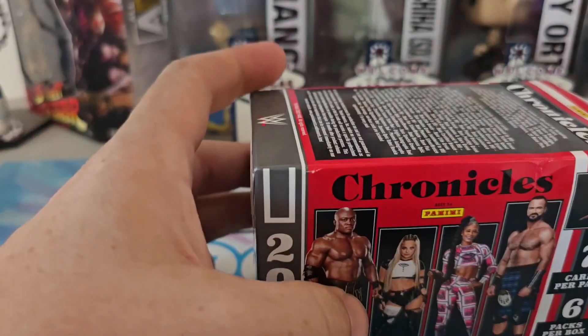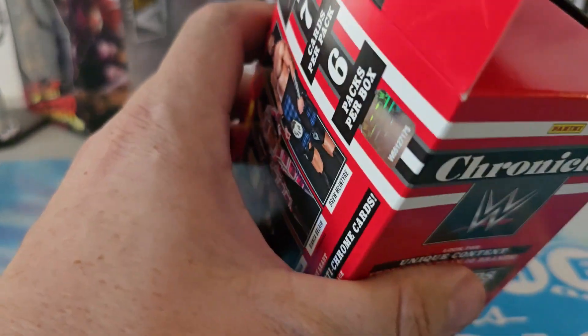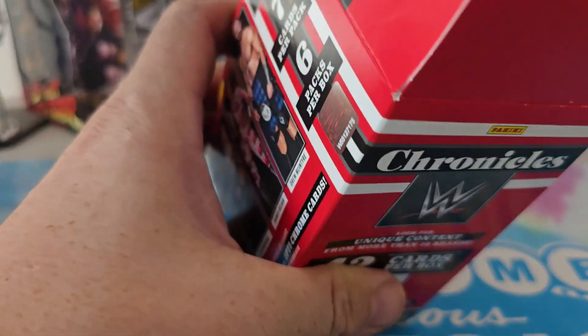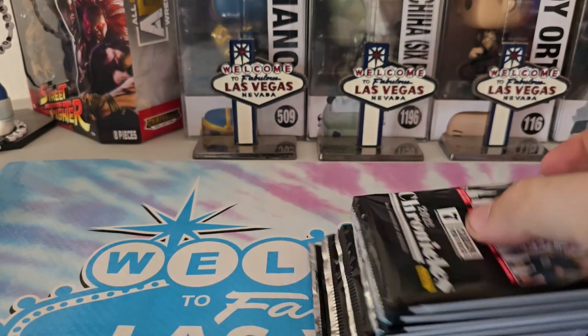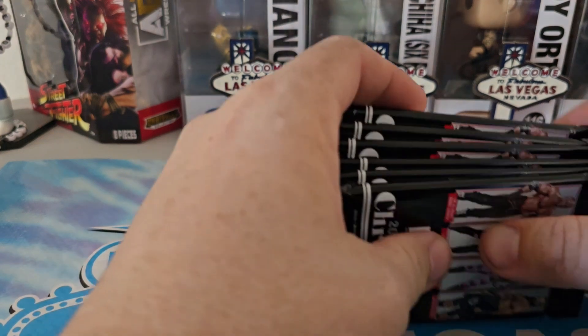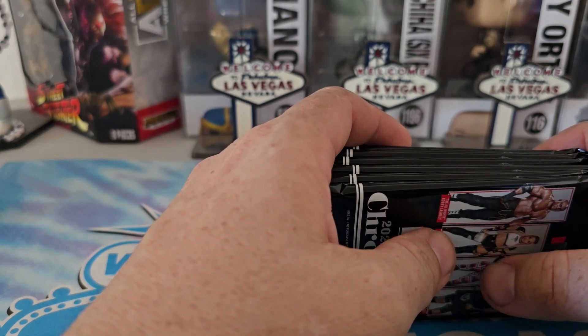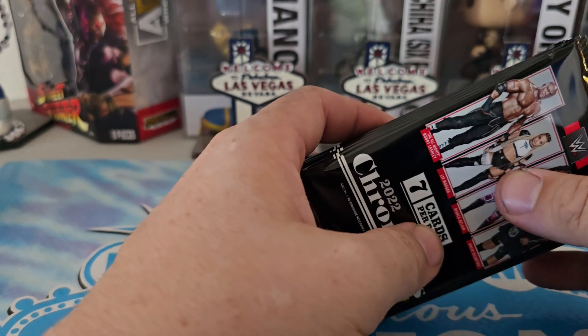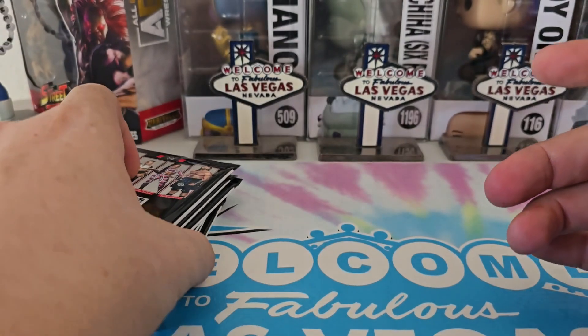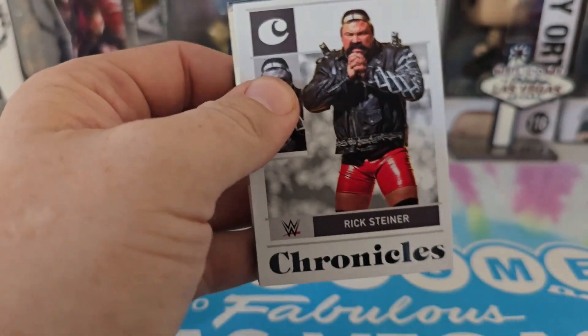Hopefully this is gonna have like a case hit in it — that'd be super amazing. I didn't have my scissors or knife on me so I used a pen. All four of my puppies are here with me: Snow my Husky, my Poodle Shih Tzu mix Boo, my Poodle Shih Tzu mix Pepper, and Cinnamon who's only five months old so she still has some growing to do. Let's see what we get — pack number one.